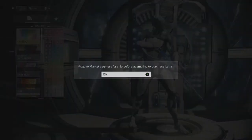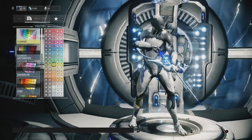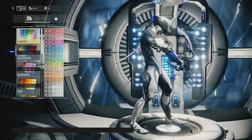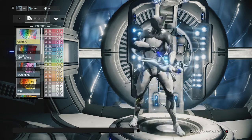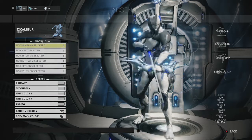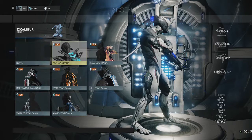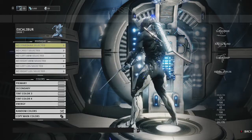It says 'acquire market segment for ship' — alright. I can't really tell any difference because it's so light. I'll go with that one — just a lighter blue, that's cool. Attachments — Jesus, there's a lot of customization here. Oh, I can have a tail! Alright, that's enough of this.